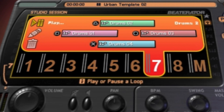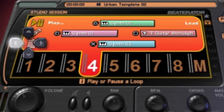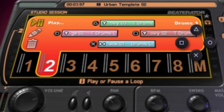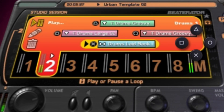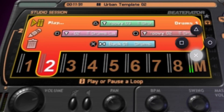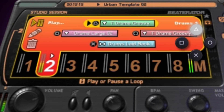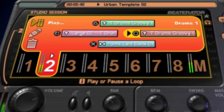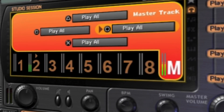Each tab can contain up to four loops which are associated with each action button. Select the tabs using the left and right buttons. Press the appropriate action button to cue up a loop to start playing, and press it again to cue it to stop. To switch from one loop to another in the same tab, just cue up the new loop with the appropriate action button. The tab on the far right, marked M, lets you cue up loops on all tracks to start by pressing any action button.